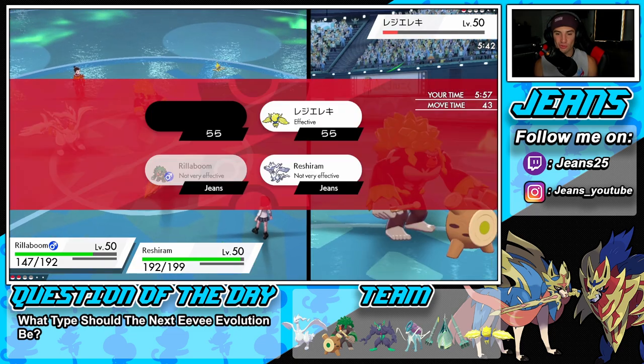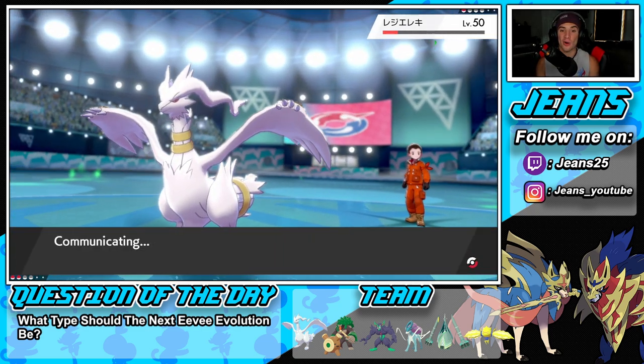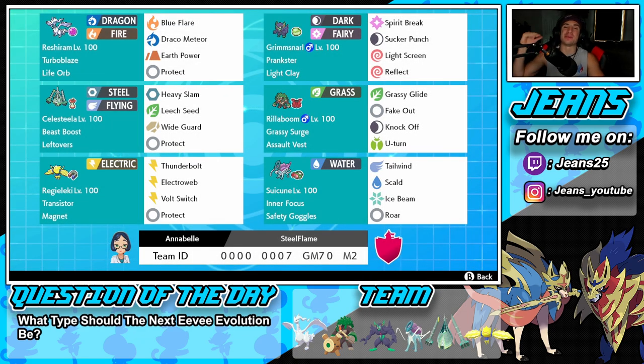Absolutely shredded it today — dominated all three battles. We showed off Reshiram in every single battle, doing massive damage with Draco Meteor and Blue Flare. Cloverbells, thank you so much for dropping this absolute banger of a team — we showed it off to its fullest potential. Also, Mamoswine is about to be released in Pokemon Unite, so stay tuned for that video. If you enjoyed the content, smash that like button, and if you're new, click subscribe. Spread the positivity — catch you on the next one!